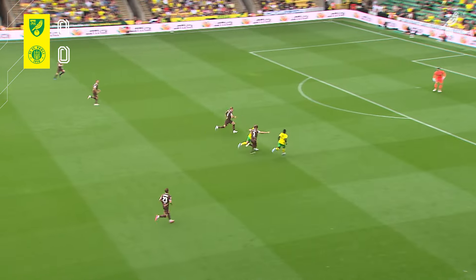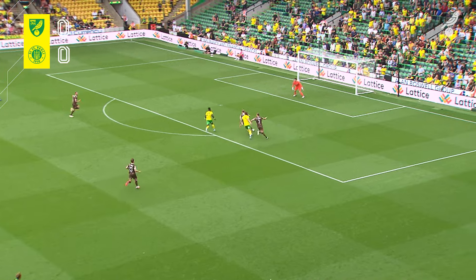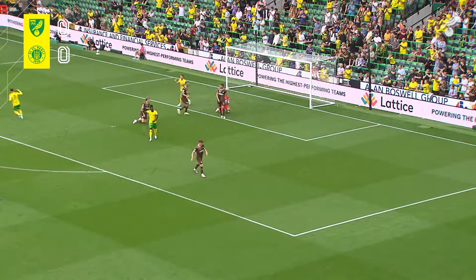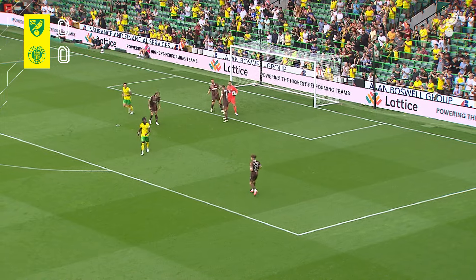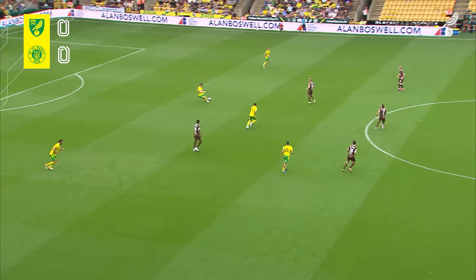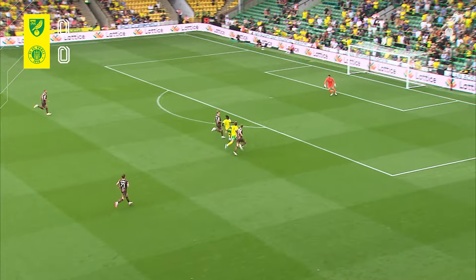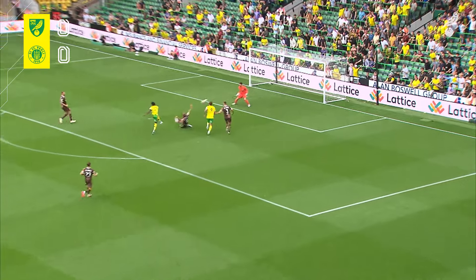McLean hoists one forward for Norwich City, over the top of St Pauli's defence. Roe is into it, Roe in a great position, but puts it straight at the keeper. It's a good save — he doesn't just parry it, he dives on it. But a real direct approach from Norwich City, going over the top of a high St Pauli defence, and Roe was in. He was sticking those away last season.